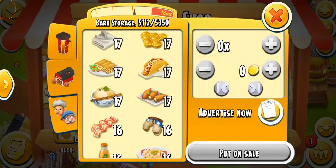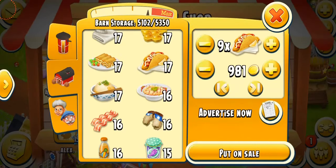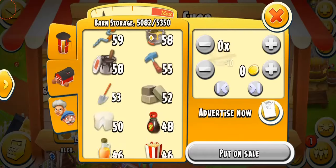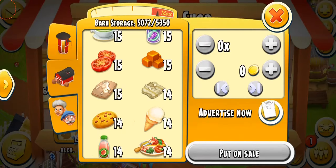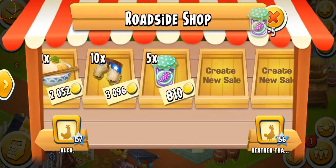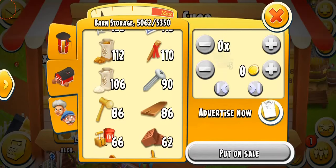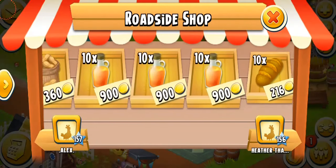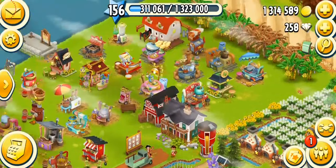If you have a lot of candies you can sell them, but if not, don't, because they take a lot of time. Selling chili popcorn, fish tacos, 10 fried rice, 10 woolly chaps, five jam, and a few more products. I normally keep about 10 of every product in my barn. So that's it — I've sold a crazy amount of products and that's what I wanted to show you.